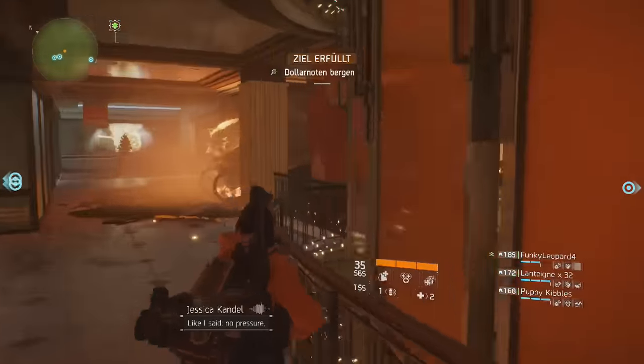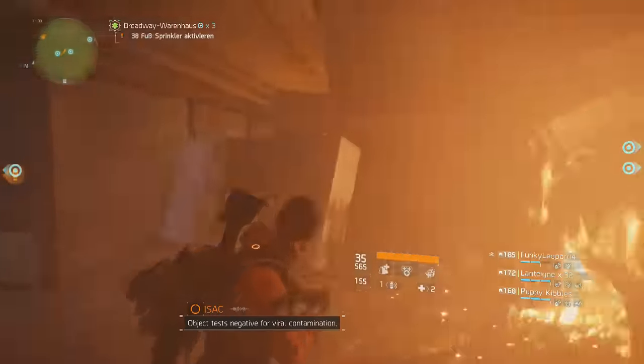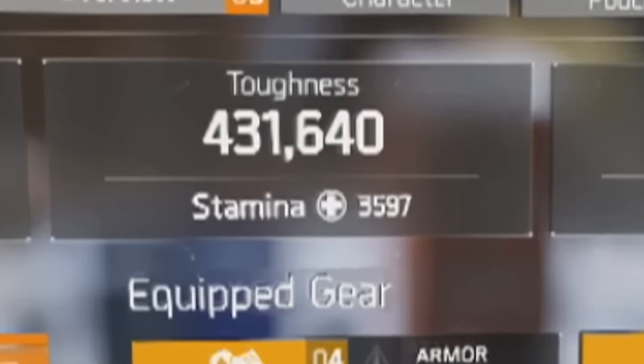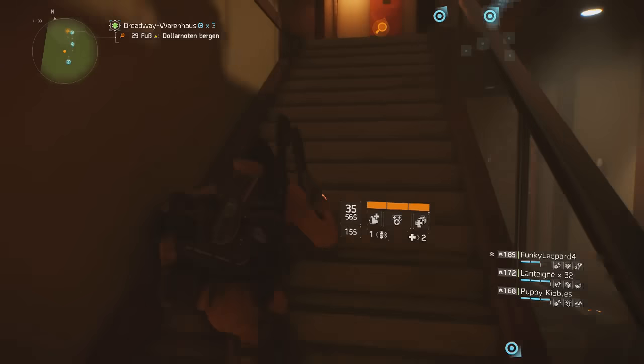So before cover my toughness is 285,150, and after going into cover — with Robust active — I'm now at 431,640. That is crazy. That makes me a freaking pain to deal with.